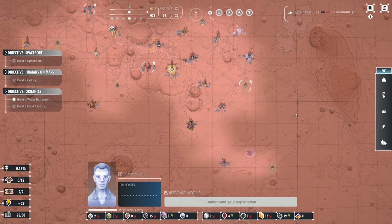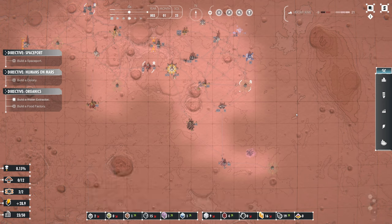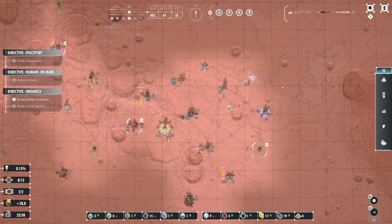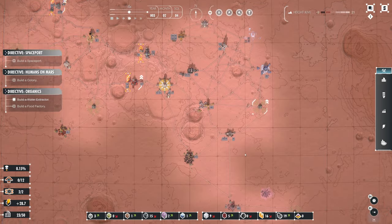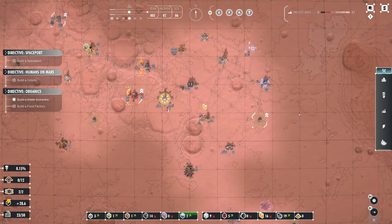I understand your explanation. I'll let you get on with it — mission control out. So we're kind of going to be sharing responsibilities. Until I become a really powerful AI — and then I'll just nuke everything. Let the machines rise up.